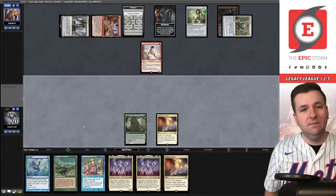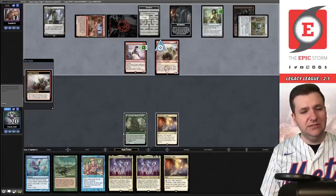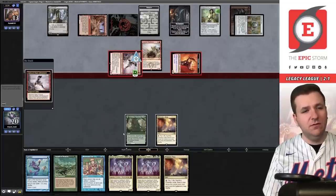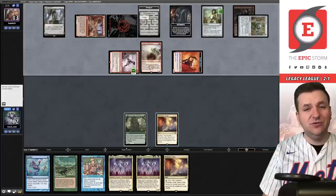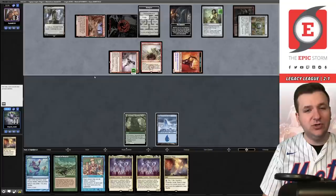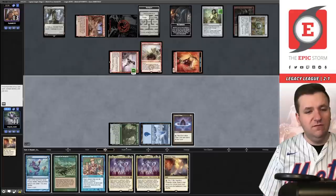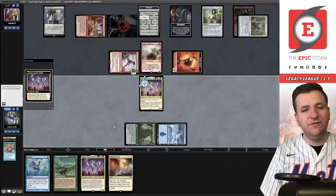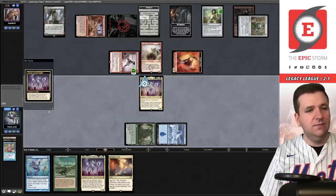Draw for turn — it's a little slow but a guaranteed Show and Tell on turn three. War Boss — they might outrace me here, attacking for eight. Maybe if I draw Dream Halls or One with the Multiverse we could win. I'm taking eight. The silver lining is next turn they have to attack with the goblin and I could block with Atraxa. There's the Lotus Petal I wanted. No reason to use the Vista and lose a life — Show and Tell, Atraxa. They're going to put in Trinisphere but they chose not to — it gets exiled.